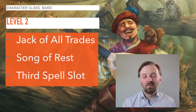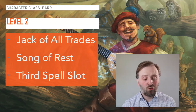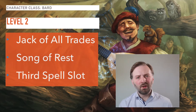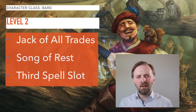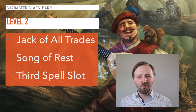At level two you get the skill Jack of All Trades, Song of Rest, and a third spell slot. Jack of All Trades lets you add half your proficiency bonus, rounded down, to any ability check that doesn't already include your proficiency. This is fantastic because it helps in every situation, from rolling for initiative to counterspells, dispel magic, and constitution saves. Song of Rest is good but depends on your DM's style — if you have lots of short rests or must keep going for a long time, Song of Rest can help heal the party, and nobody's going to refuse some free hit dice.